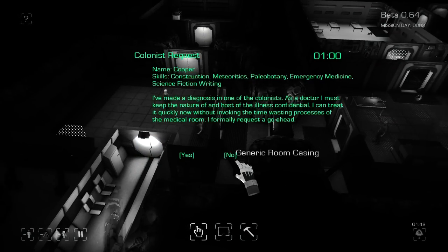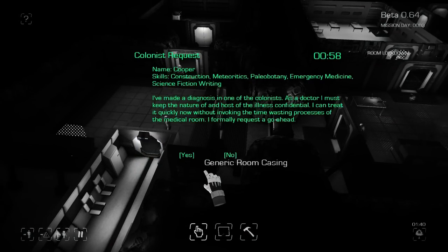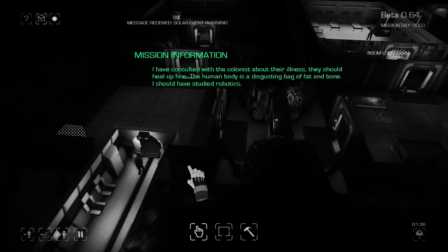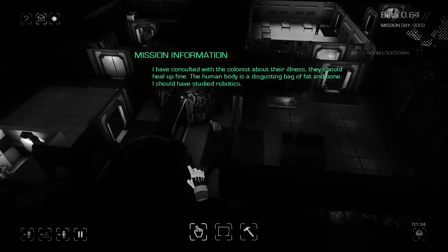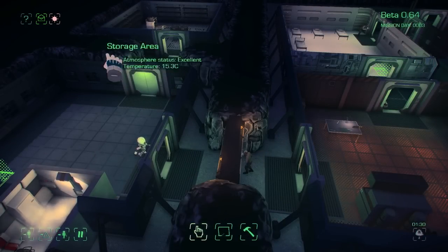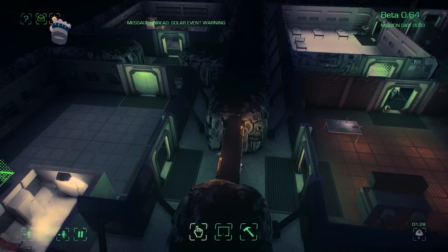The doctor has made a diagnosis — I must keep the nature of the illness from the host. I can treat it quickly now. Go ahead, make him better. I've consulted with the colonists and they should heal up fine. 'The human body is a disgusting bag of fat and bone — I should have studied robotics.' As a doctor, you should be a little bit more positive about this kind of stuff.